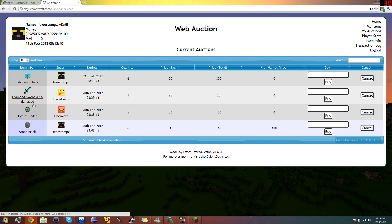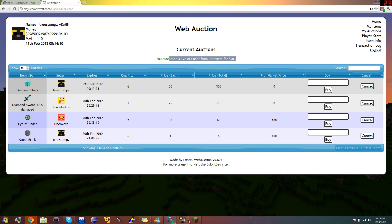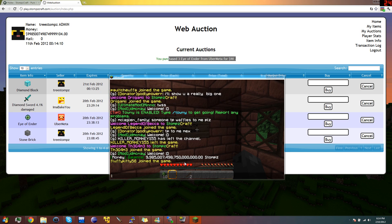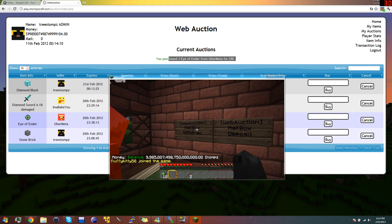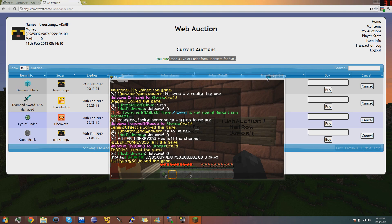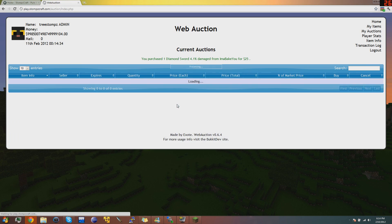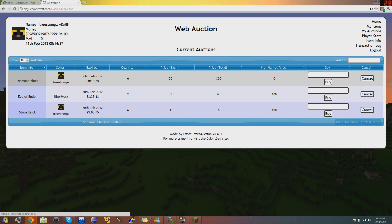I see I need some Eye of Enders and a Diamond Sword, and luckily someone's selling that. He's selling five Eye of Enders and I want three, so I'm going to do three. Buy. You purchase three Eye of Ender for $90. I actually did just lose $90. Now it's waiting for me. I'm going to buy this Diamond Sword too — watch my money drop by $25. It does work, trust me.